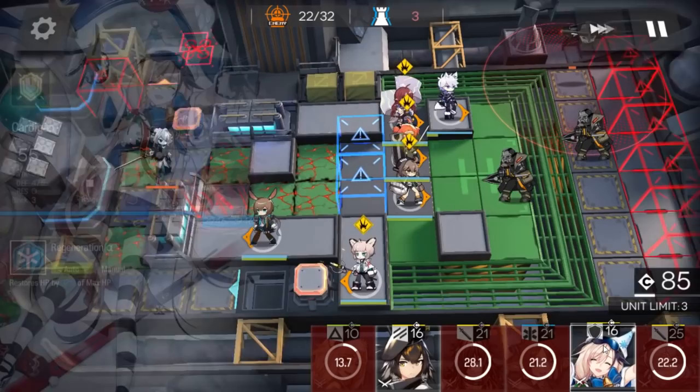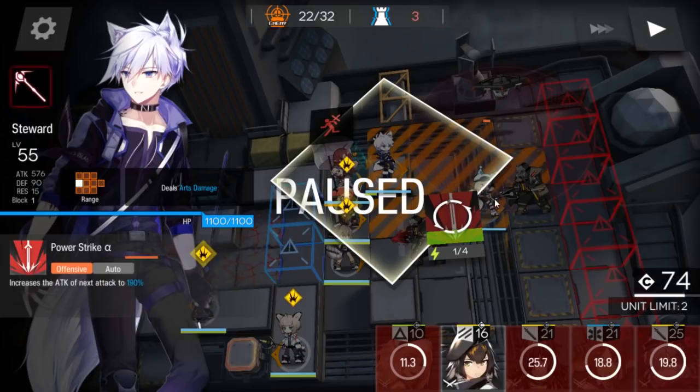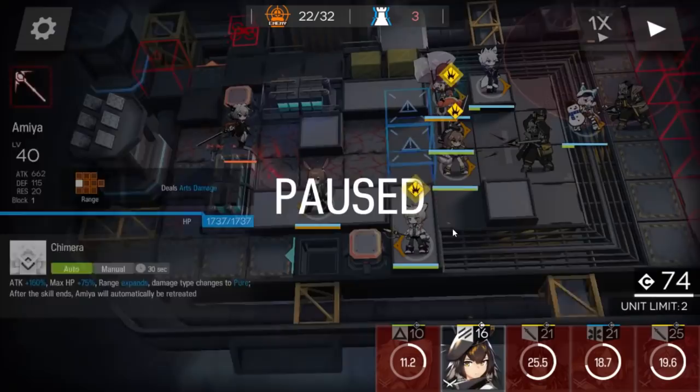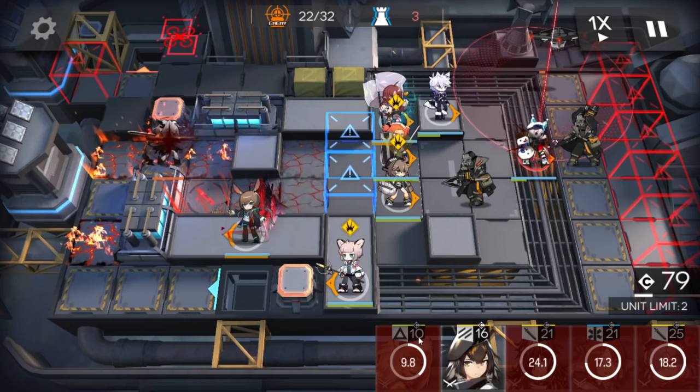Now, when the drone starts to move, deploy this operator here - this is really important. Because you have to block this enemy here so the caster can focus on killing the drone. If the enemy goes inside the caster's attack range, the caster will focus that one because it's nearest to the blue point. Remember this, it's really important. Just let the caster hit. Tallulah is inside Amiya's attack range, so use the Chimera skill and kill.